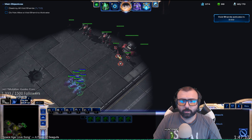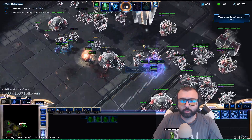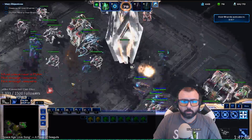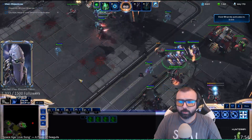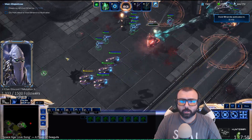So I'm going to go ahead and attack in. Got my Shadow Guard, and I'll just take the Corsairs around and see what air units I can take out. I'm kind of prioritizing the ones that I feel would deal a little bit more damage. I'm going to get those Corsairs out of there, and the DTs out of there as well.